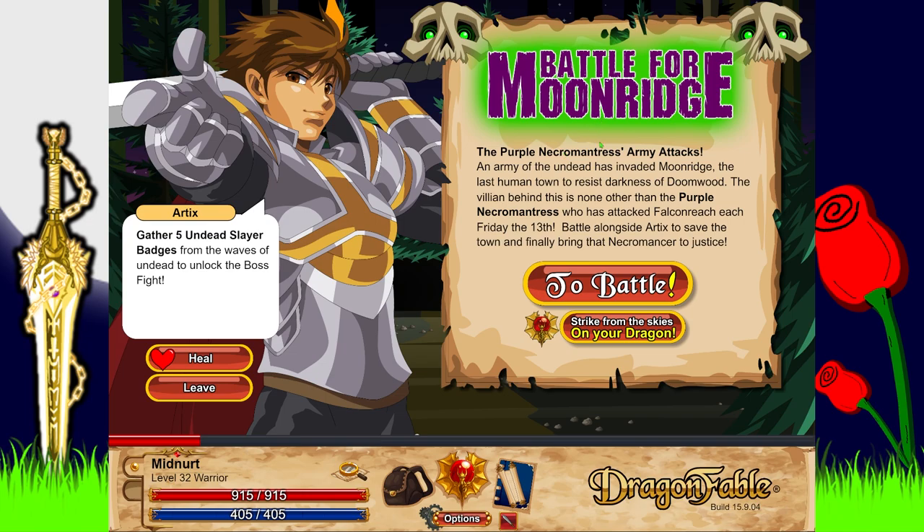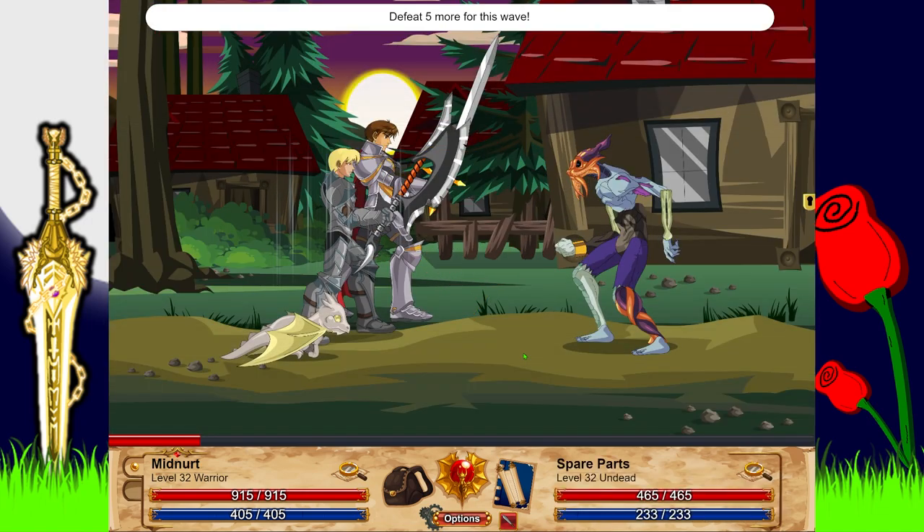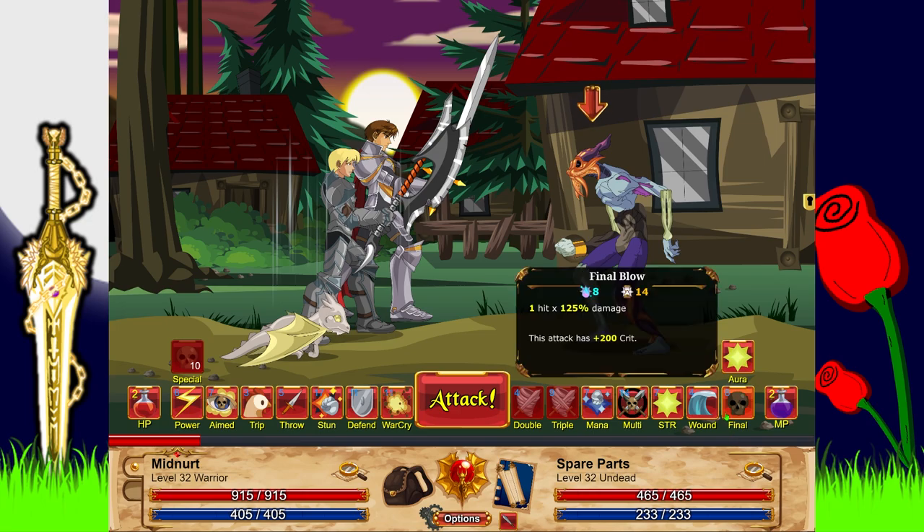Battle for Moonridge — the purple necromancer's army attacks. An army of the undead has invaded Moonridge, the last human town to resist the darkness of Doomwood. The villain is none other than the purple necromantress, who has attacked Falconreach every Friday the 13th. Battle alongside Artyx to save the town and finally bring the necromancer to justice. We have to do five of these to unlock the boss. Light is minus 100, which is good for us and for Artyx certainly.